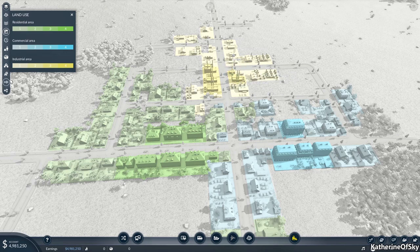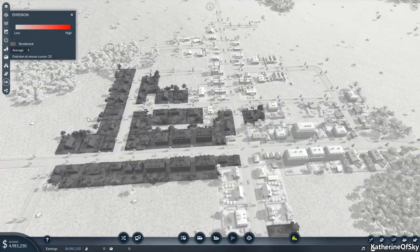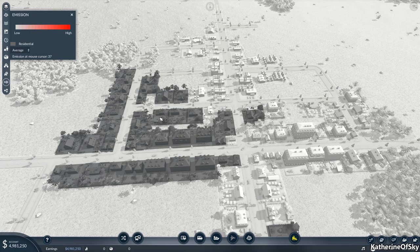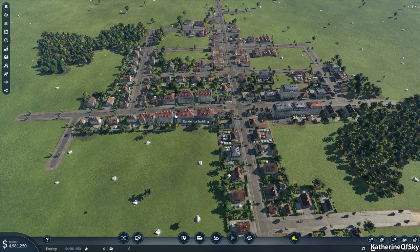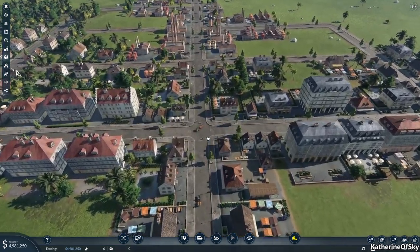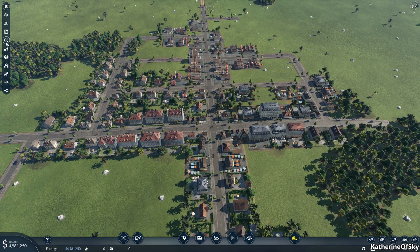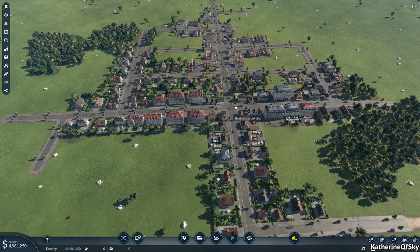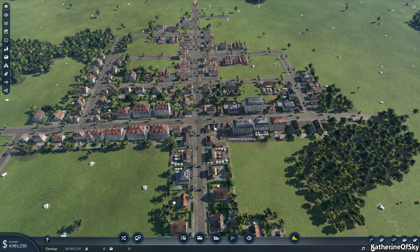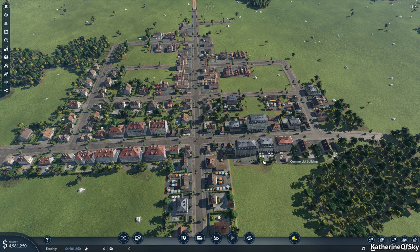We can look at land use here: we have residential mostly here, partially here, commercial over here, and industrial over here. There's also a new thing in the game called emissions. At the moment there aren't any, but you want to make sure to keep your emissions out of the residential areas because that's going to make people unhappy and restrict city growth. Emissions are basically noise pollution and other pollution — dung on the streets for horses, and all kinds of other stuff classified under emissions.